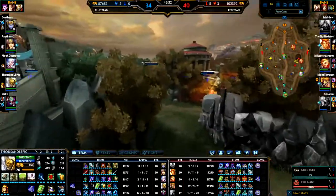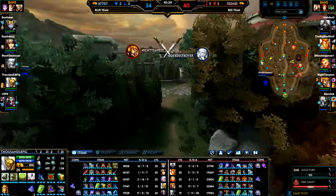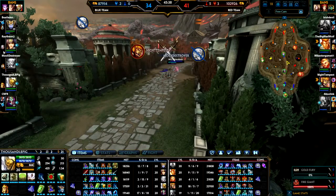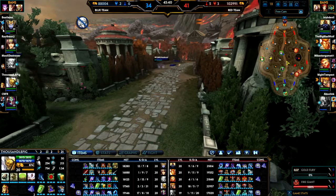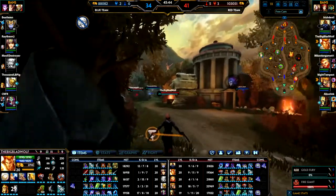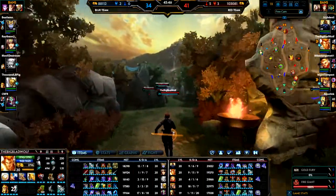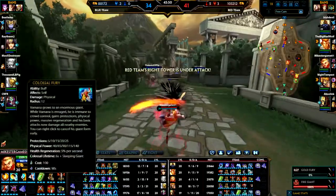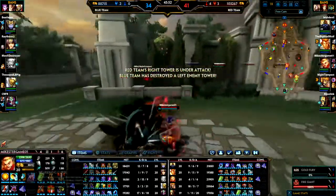We have three people with Hand of Gods now on the team. Kali bought Fist of Gods and they have three as well. Apollo had Hand of Gods, Hunbats had Hand of Gods, and their Ares had Hand of Gods. So if we wanted to steal the Fire Giant, Ares, Hunbats, and Apollo all had to be dead.